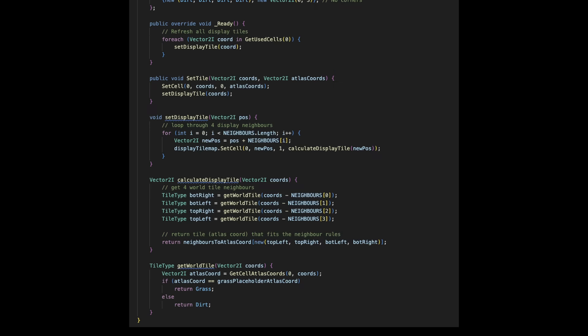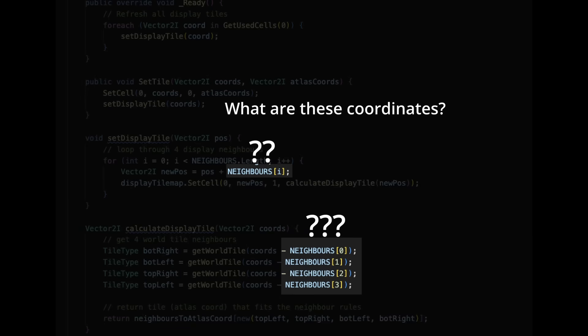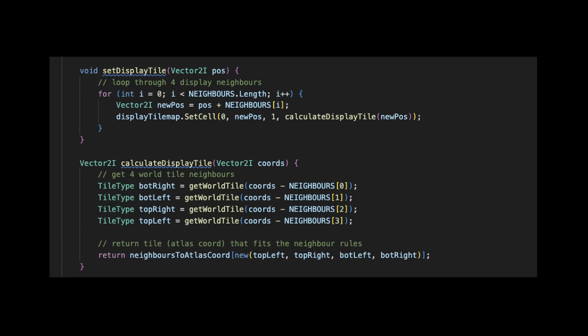One of the trickier parts of writing the script was figuring out which coordinates to use for the neighbour tiles. To visualise this, let's label all the coordinates of our tile map and then offset one of them. If we want to update the tile at (0,0) and refer to the offset neighbours, they are located at (0,0), (1,0), (0,1), and (1,1) relative to the tile you want to change. But if you are on the offset grid and want to refer to the neighbours on the world grid, then it would be the negative version of those coordinates instead. This difference took me a while to wrap my head around, but in terms of the actual code, it just meant adding a minus sign instead of a plus in some places.